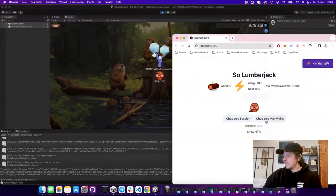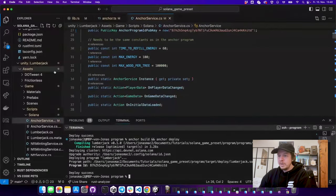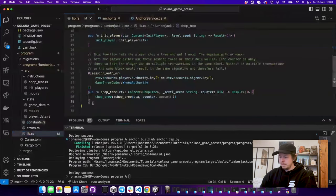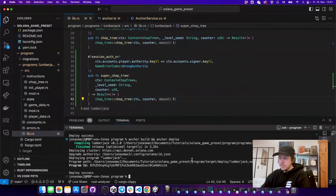I can revoke the session and we can see we have 999,985 wood. Let's say we want to expand on this — we'll add one more function. We go into our program and add a function called 'super_chop'. The super chop will chop five trees at once.